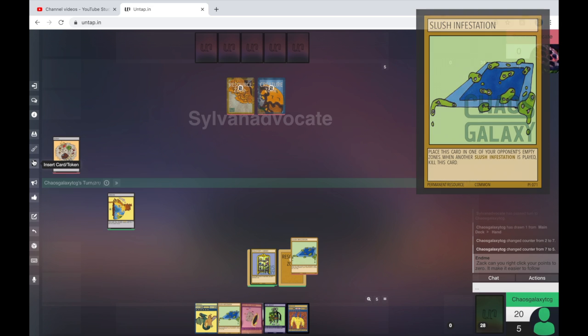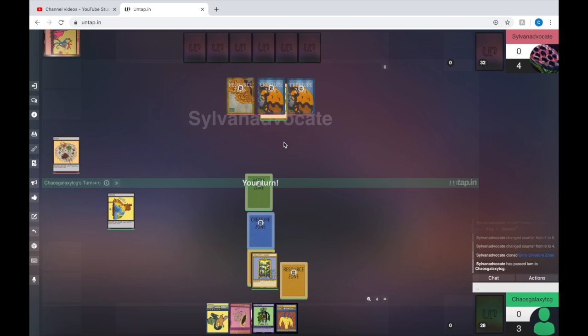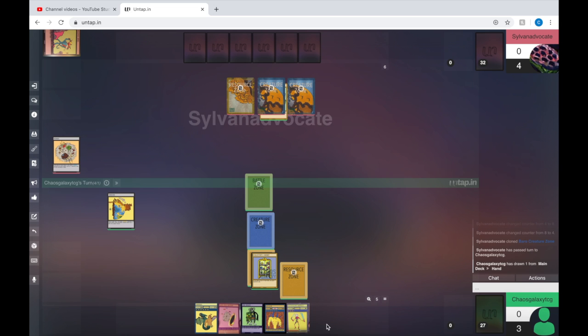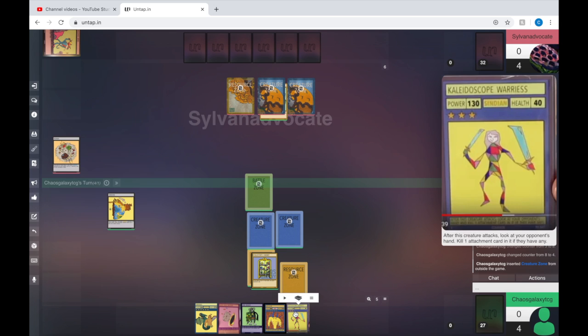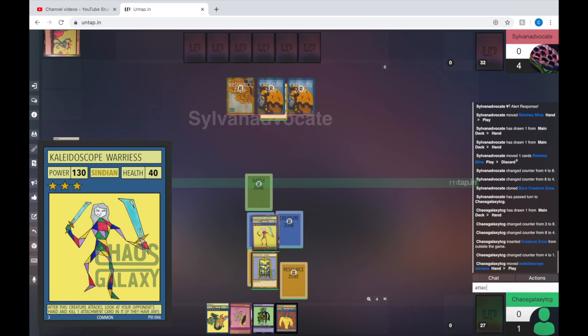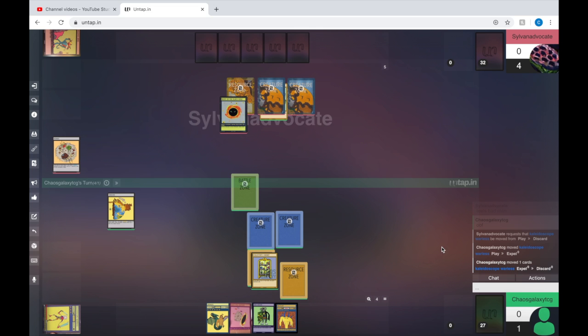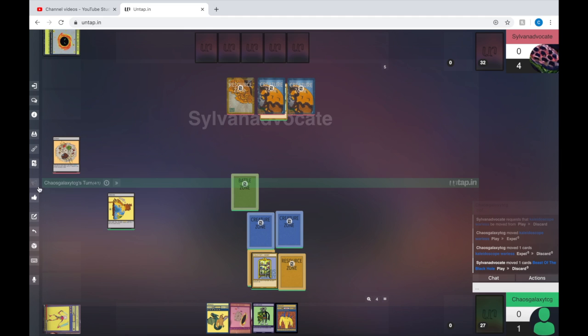I'm going to pay two and get a creature zone. I hope I win this game — I don't want to lose my own game. We're in a good position. I'm going to draw. Two, three, four, five — I've got eight stars, that's crazy. I'm going to buy another creature zone and play my Kaleidoscope Warriors attack. They've killed my Kaleidoscope Warriors, which is annoying. However, I've used up their Beast of the Black Hole, which is kind of the best card in the game. So that's really good.